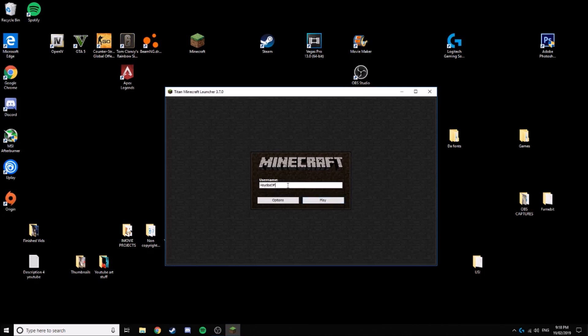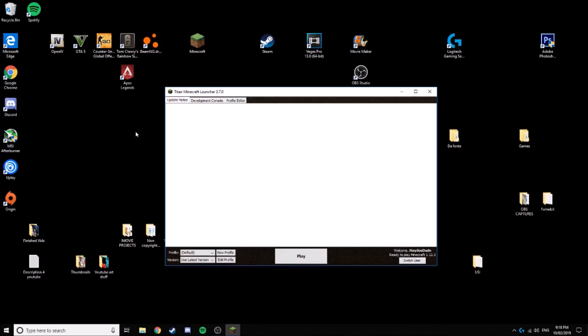Then you can double-click back on it and you'll get to this screen. Pretty much just enter a username — I'm just going to go 'Hados' — and click Play.